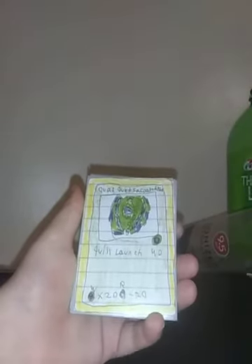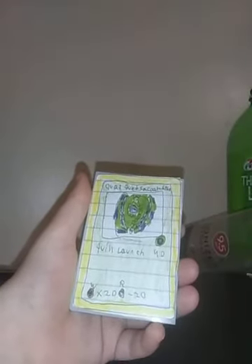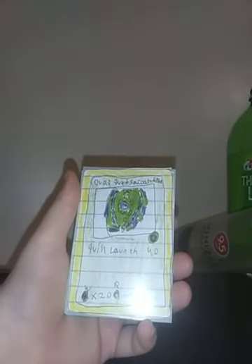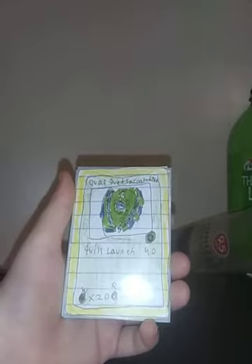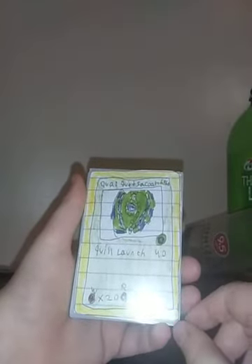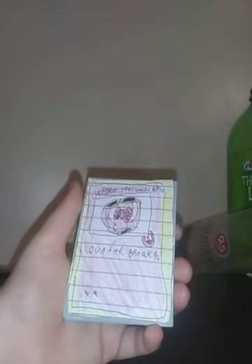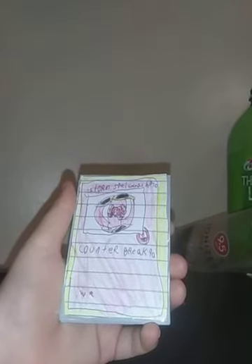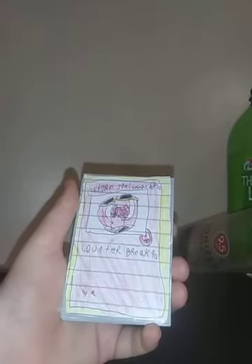Quad Quetzalcoatl, HP 60, it's a Defense Type, Cruel Launch 40, Weakness: Stamina, Resistance: Attack. Storm Spreading, HP 70, it's a Balance Type, Counter Break 90, Weakness: nothing, Resistance: nothing.